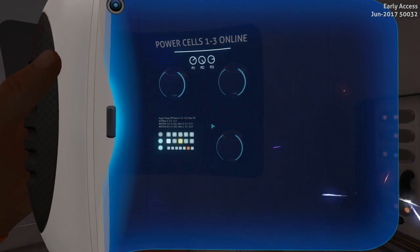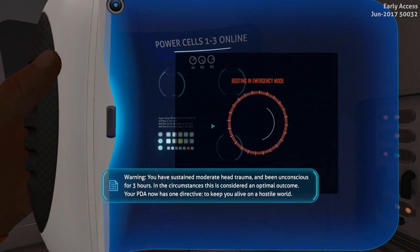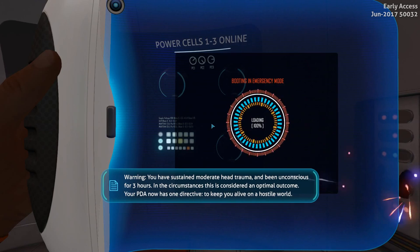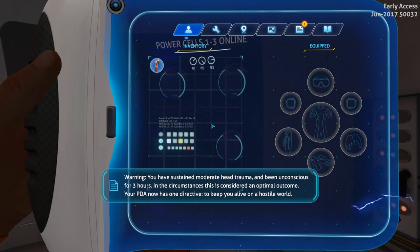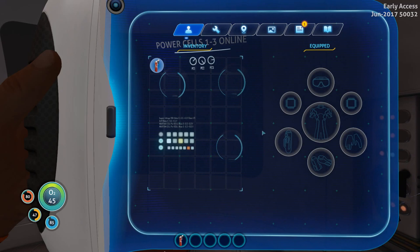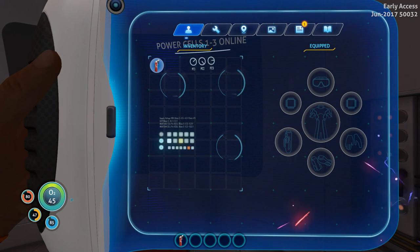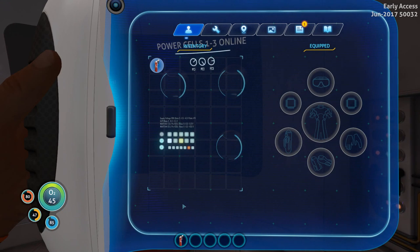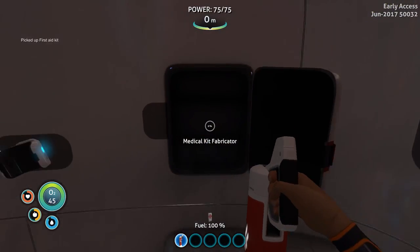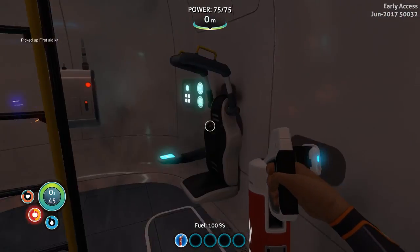Wow! This looks so much different than it used to. The PDA and interface just looks a lot better. And it looks like we have numbers for our different values — our health, our food, our water, and our O2 — which is really nice. This is a medical fabricator; it constantly makes medkits for free, which is super sweet.